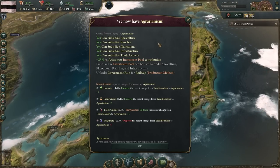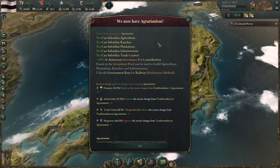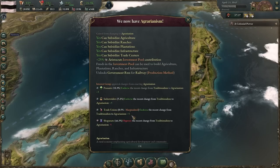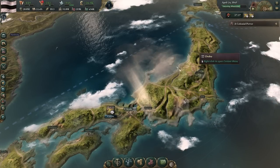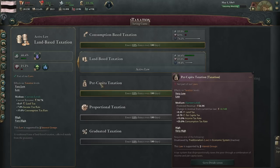The randomness can work in our favor sometimes too — it can randomly succeed the first time even though it's heavily opposed. That's great. That'll really help our income a lot, and like I said, it opens the door for us to get per capita taxation.